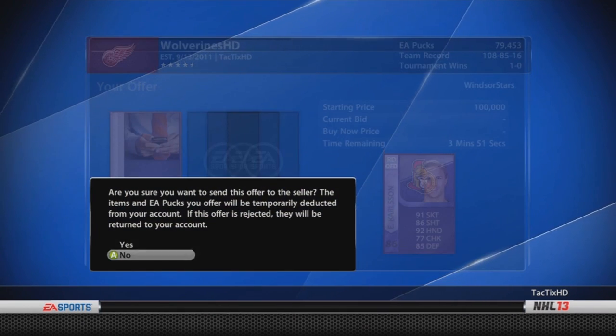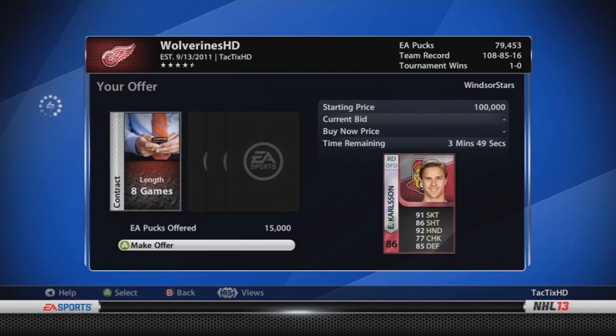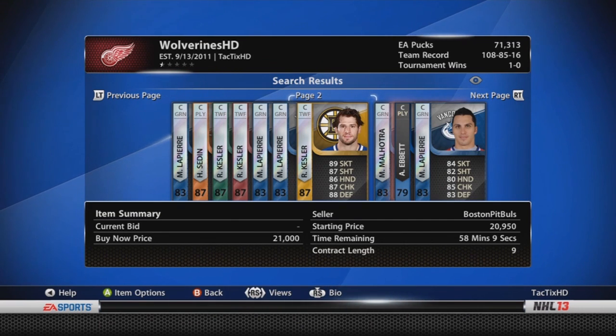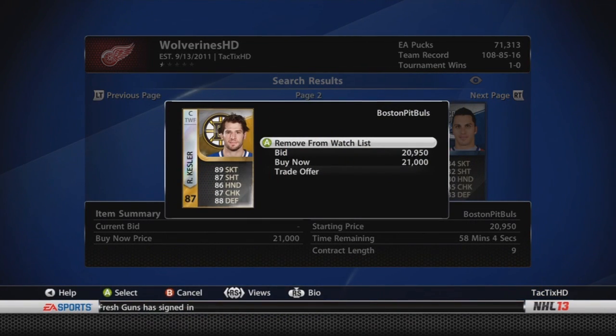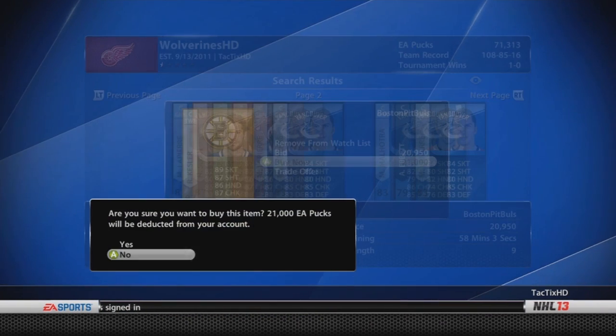As you can see right here, making a trade for an Eric Carlson — 15,000 pucks and a contract. This is actually my friend; he said he had two Carlsons, didn't need one, and he saw that I traded my other Carlson away. Figured he'd trade me one of his two and give me a deal with 15k.